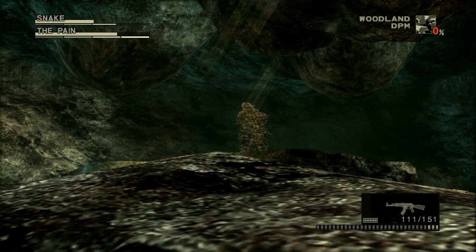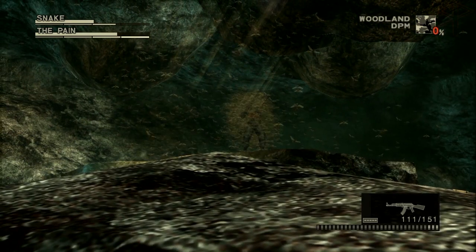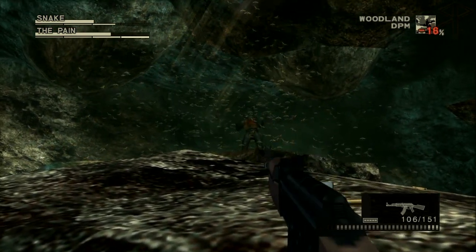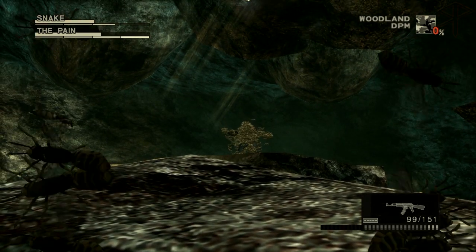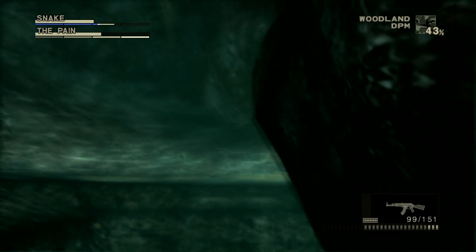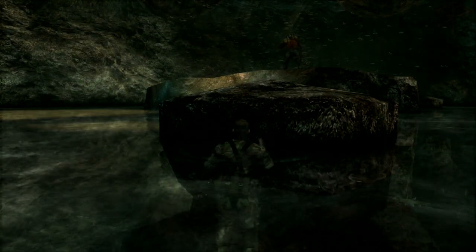Try to throw a grenade at him now from behind cover. Do your tiptoe thing — maybe that'll work. How am I not able to get shot right now? How are you able to stand on your tiptoes while swimming? How does that work? How far can I fire a shotgun? He's a musician — he's just going to run away.